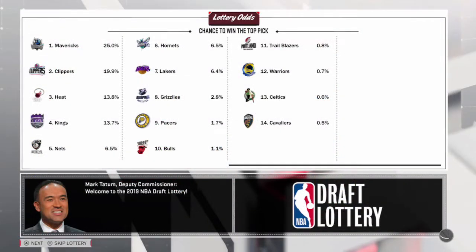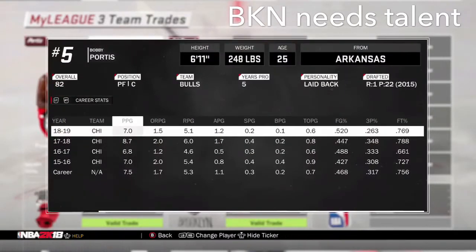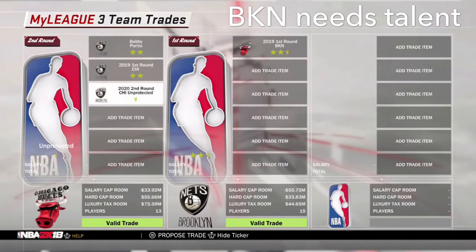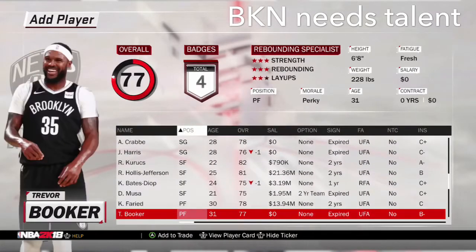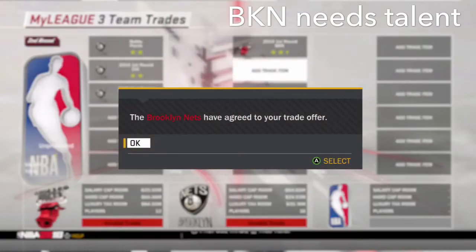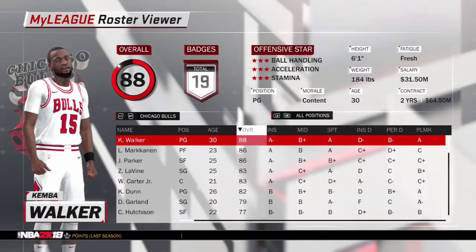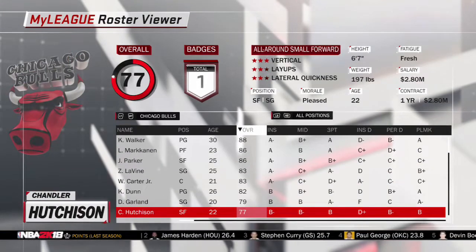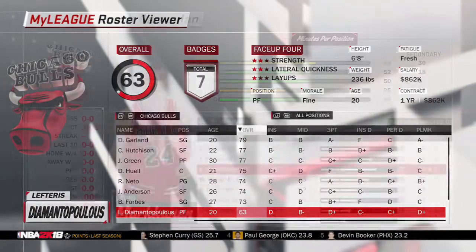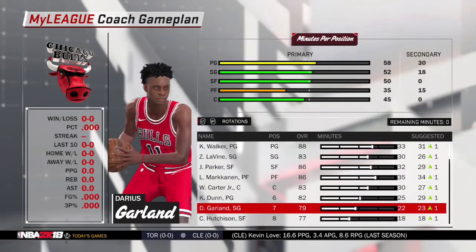We are in the draft lottery and we get the 10th pick overall. Since we already have Bobby Portis we're going to send him to Brooklyn along with a second-round pick to move up four spots to number six - they need young talent and haven't had draft picks in a while. At number six we pick up a center who'll probably be a backup, as we need backup big men. Not very much else happened in the offseason, just the rookie signings and that trade to move up to six. This team looks very solid but I'm not sure we'll make the playoffs after somehow missing it last year after adding Kemba Walker.